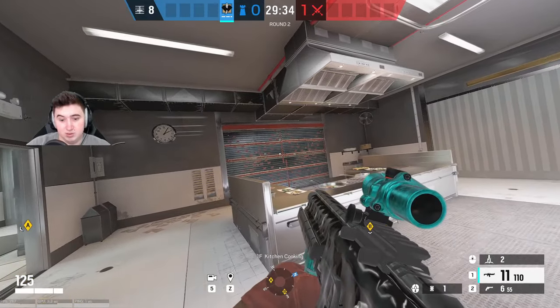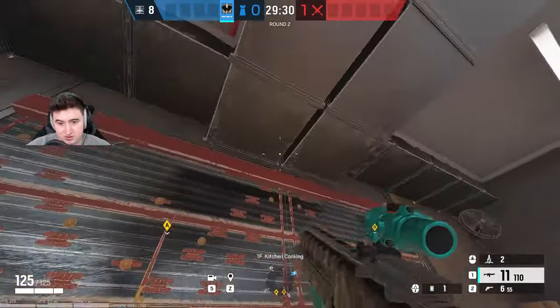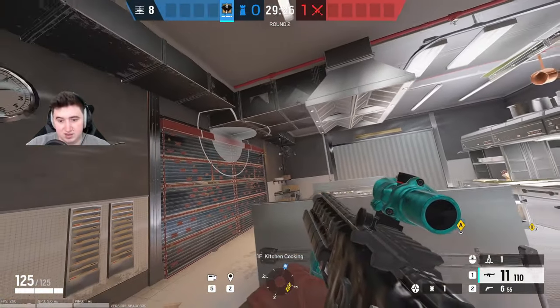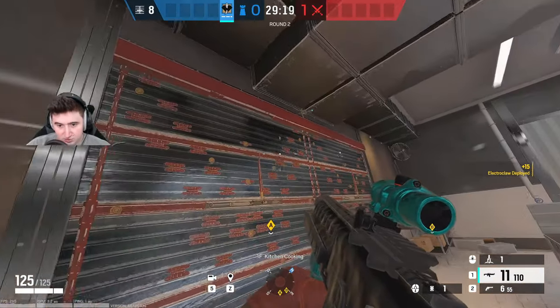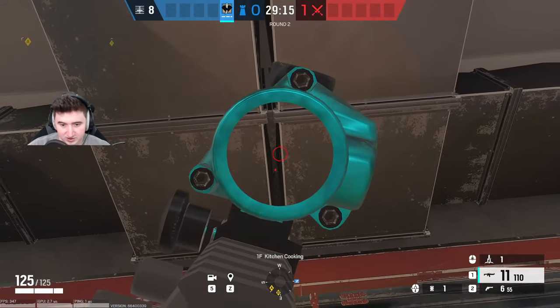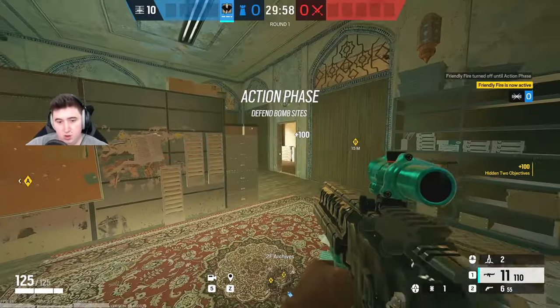Now we're on the Basement site of Kafe. For this bakery wall, I'll cade by putting it above here. The main attack avenue for this site is vertical play, so if you try to place it above they're just going to go play vertically on it. So I put it there — it gets both walls and it's not vertically accessible. Easy claw placement.